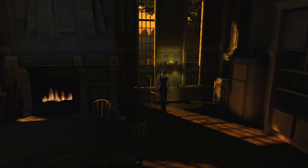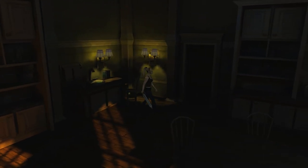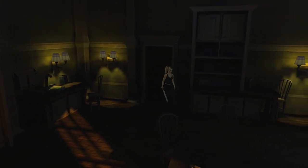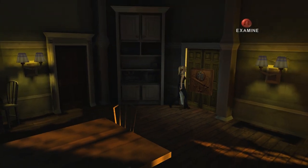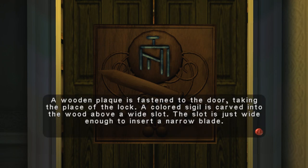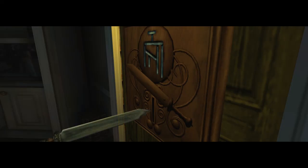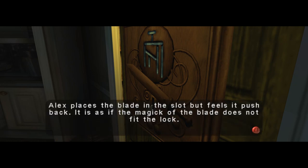It's cozy in here. That's an odd door. A wooden plaque is fastened to the door, taking the place of the lock. A colored sigil is carved into the wood above a wide slot — the slot is just wide enough to insert a narrow blade. Looks exactly like the gladiace that I have. Alex places the blade in the slot but feels it push back — it's as if the magic of the blade does not fit the lock. So I guess I have to imbue it with that symbol or something.